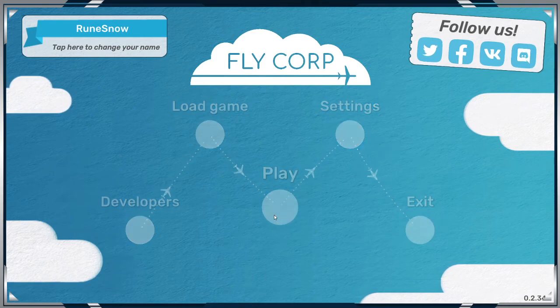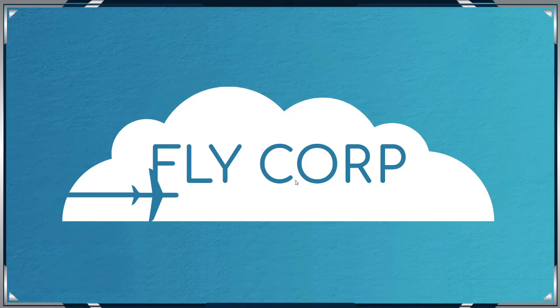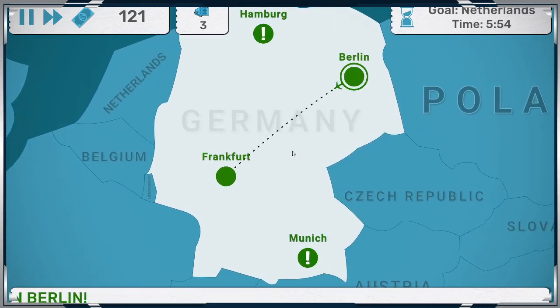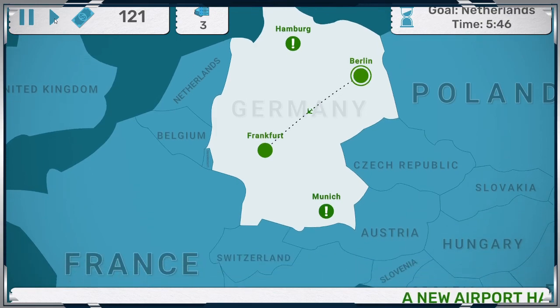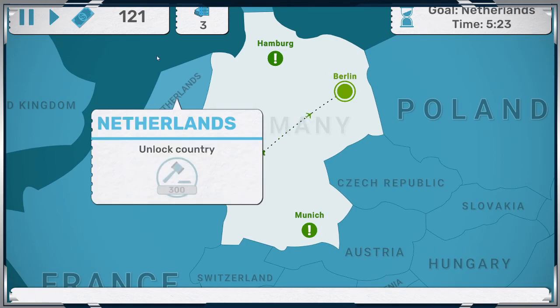Alright, so there we go guys — we're going to hit that play button. This is going to need us to unlock every new country every six minutes. Let's get in. Let's hit that fast mode. Netherlands is $300.